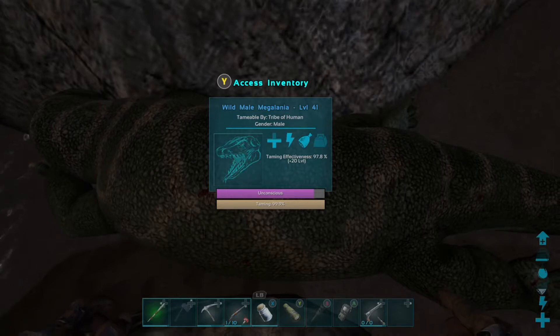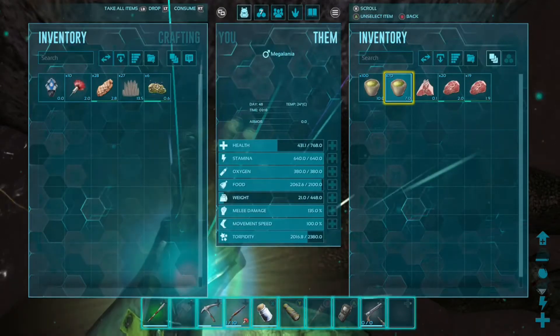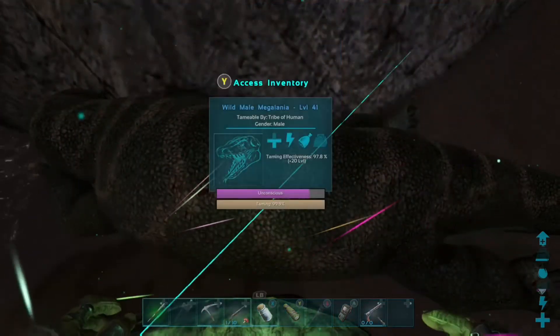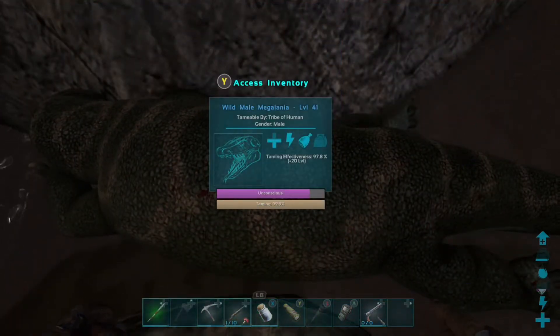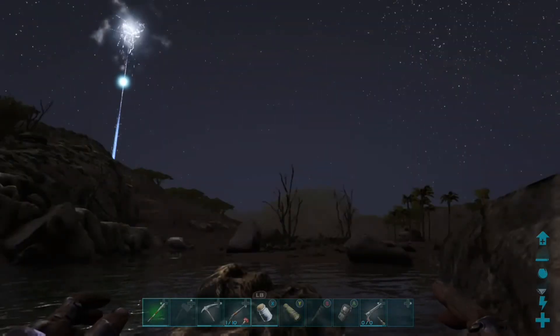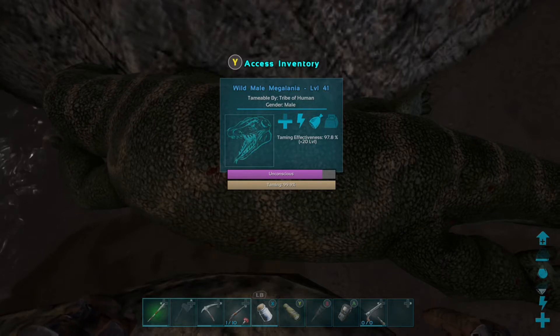Also, I tamed my very first Griffin. That was awesome. I named the Griffin — well, I had a little help from some Tumblr friends — and I named it Goliath Hurricane. You're going to see that probably in the video after the Iquus one.